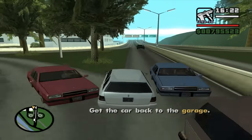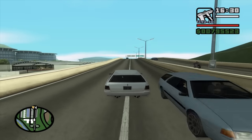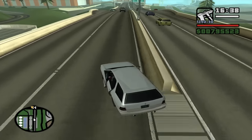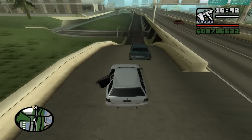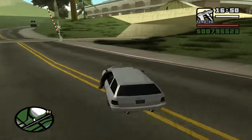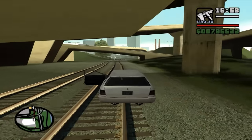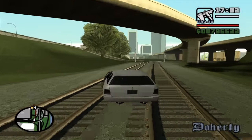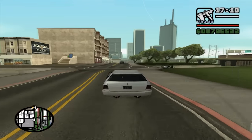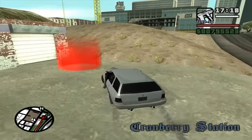I wonder why they decided to make the cutscene black — they shouldn't have. They could just put him next to the car, kneeling, and move his hands a little bit. That would work, but they didn't do that. This game has many missed opportunities — this mission could have been a lot better. They could have had you drive back with flat tires, which would have made it a lot more interesting. Another missed opportunity: why not put these stingers in normal gameplay? You could buy them from the garage — say 1000 bucks for 10 stingers — and use them in police chases. That would add another element to the chases. But it's okay, this is still a great game.